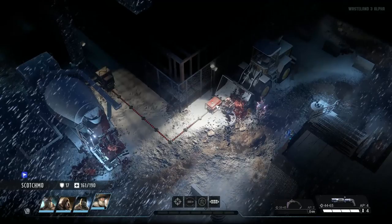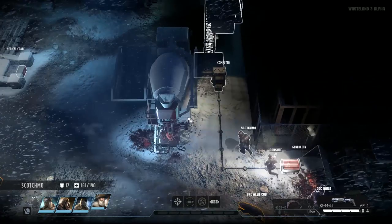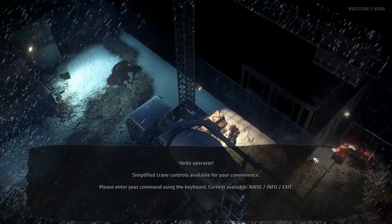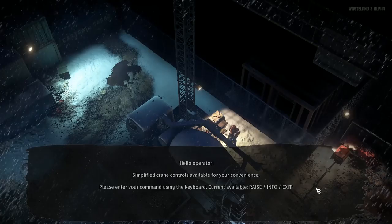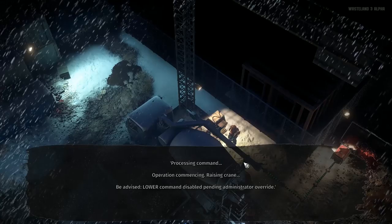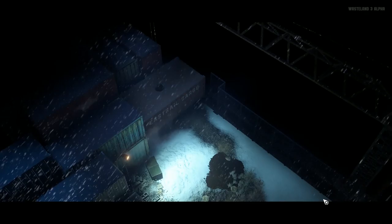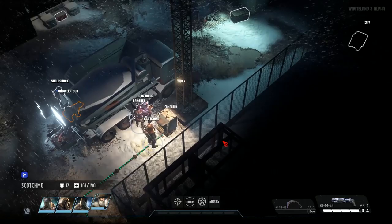Let's check out that generator. Now that powers up this computer, which is obviously linked to this crane here, and I'm guessing we need it for that crate over there. The computer says: 'Simplified crane controls available for your convenience. Please enter your command using the keyboard. Current available: raise, info, exit.' Well, we'll go with raise, of course. Processing command — operation commencing — raising crane. Be advised, lower command disabled pending administrator override. Hoo-lee! Free and clear! Through the rear! Scotchmo, no — that's why we gave you pants.